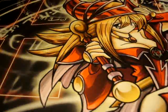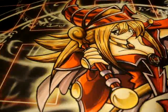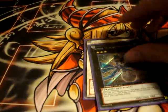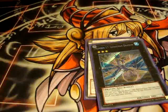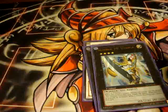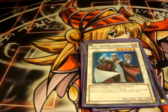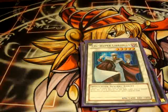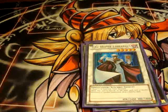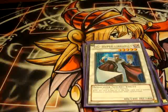Now onto the Extra Deck: one Formula Synchron, one Leviathan Dragon, one Utopia, one Armory Arm, one Librarian. When you get Librarian out, then you go into Formula Synchron — it's an instant plus two. Amazing card.